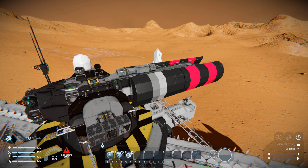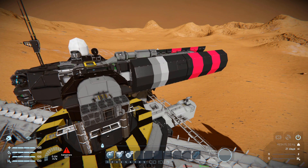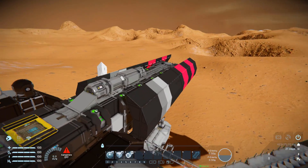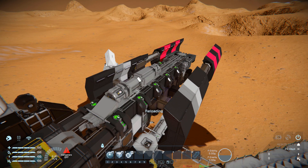Coming back into third person, number 3 will raise up the 4 pistons from the main body to give us more control and make it much safer to move the barrel around. Moving the camera all the way up — this is where we get the fun part. Pressing number 2 is going to deploy the barrel like that, and the Atlas Super Laser is going to charge up.